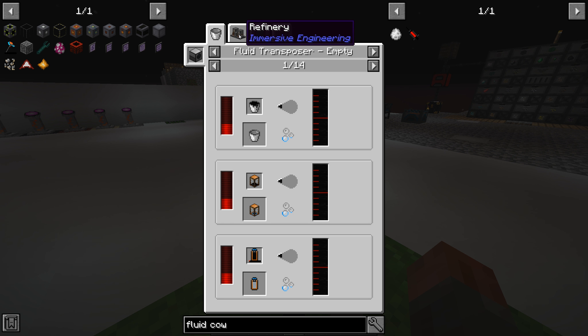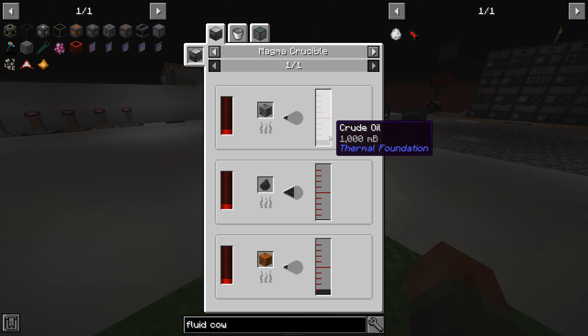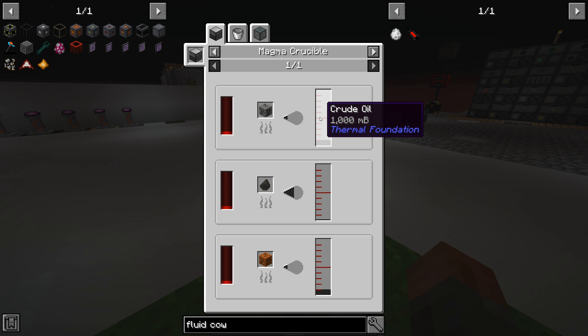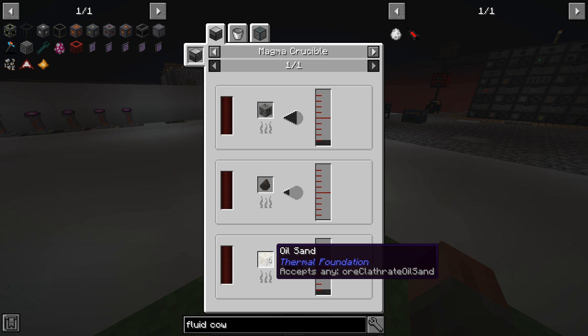There are blocks that you can get to extract oil from. I think it's Thermal Foundation crude. Here we have this, and we can get crude oil from oil shale, from bitumen, or from oil sand. Those things you can get from a laser with black laser lenses. Even before I actually put those black ones in, we already had some of this stuff in the system.